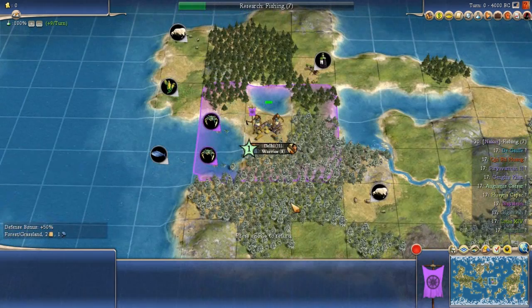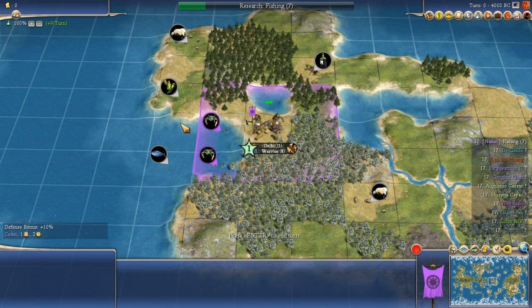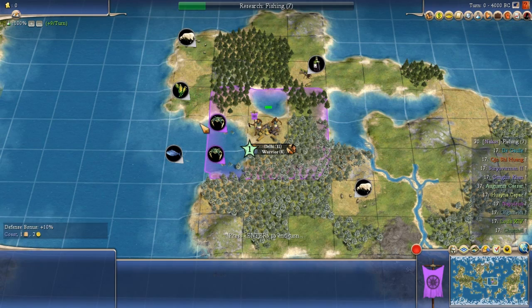This is a bit of an unusual start — very heavy on food. It has lots of seafood: two crabs and a fish. There's also a corn resource, although it's a dry corn, not irrigated. Corn produces more food when it's next to water. It's got quadruple food bonuses, though three of them are seafood, which tends to be a little weaker. It also has three lake tiles that will get a bonus from a lighthouse later on.